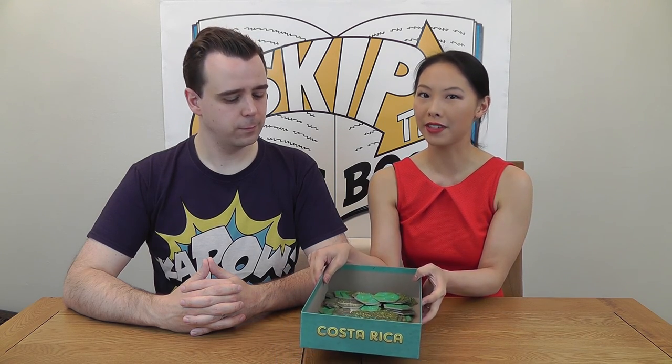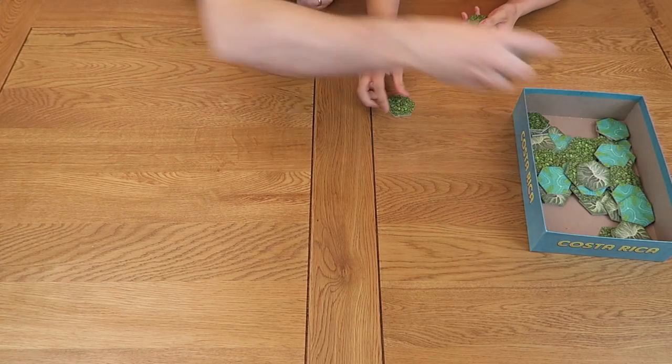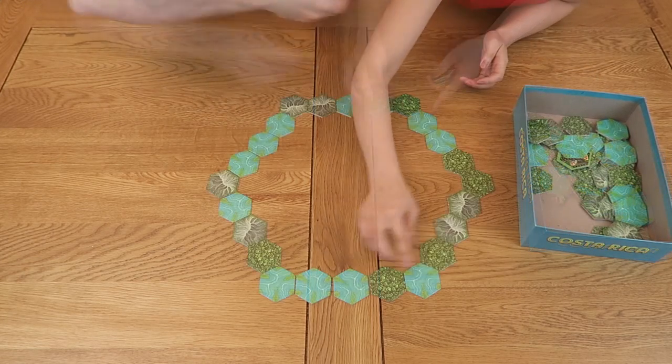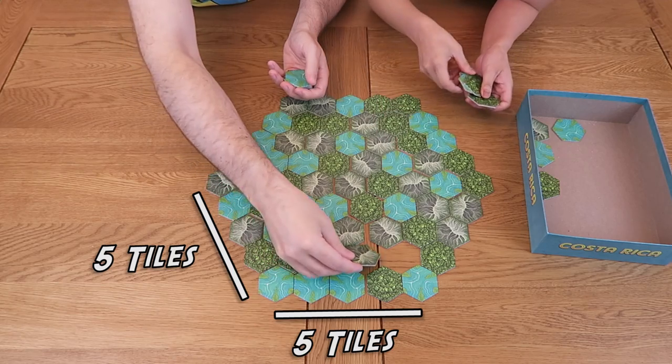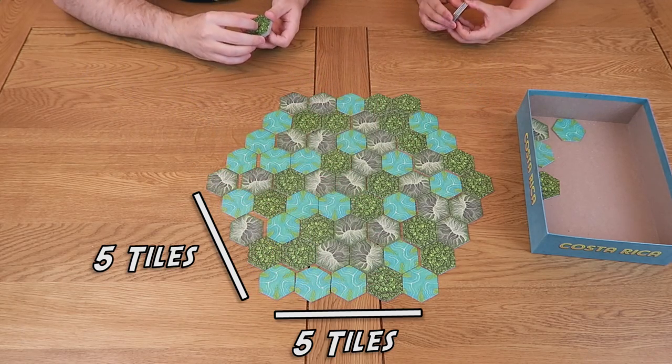Begin by shuffling together the hex tiles. This is most easily done by placing them all face down in the box and giving them a stir. Once they're sufficiently mixed we need to build the board, which will represent an unexplored portion of the rainforest in Costa Rica. To build the board, draw a sufficient number of tiles to build a hexagonal play area with five tiles along each side of the shape. When placing the tiles remember to place the animal graphics face down so that players cannot see them. Any extra hex pieces should be placed back in the box — they won't be used during this game.